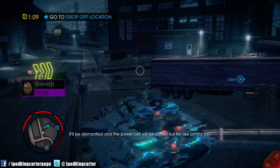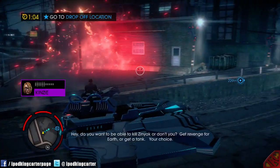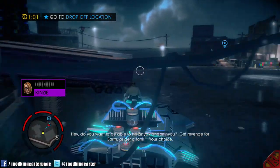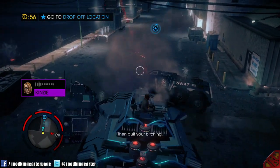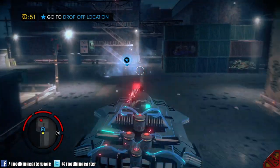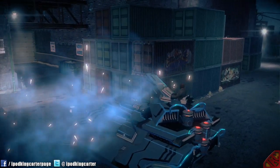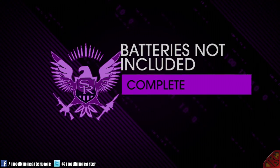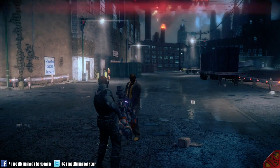So what are you gonna do with the tank? It'll be dismantled and the power cell will be pulled out for use in my key. Dismantled? We're not keeping it? Do you want to be able to kill Zinyak or don't you? Get revenge for Earth or get a tank — your choice. Revenge for Earth. Then quit your bitching. All right, I got it here in time. Three power cells as promised. That mission was pretty cool. I'm already at level 50, I can't get no better. That quest is complete.